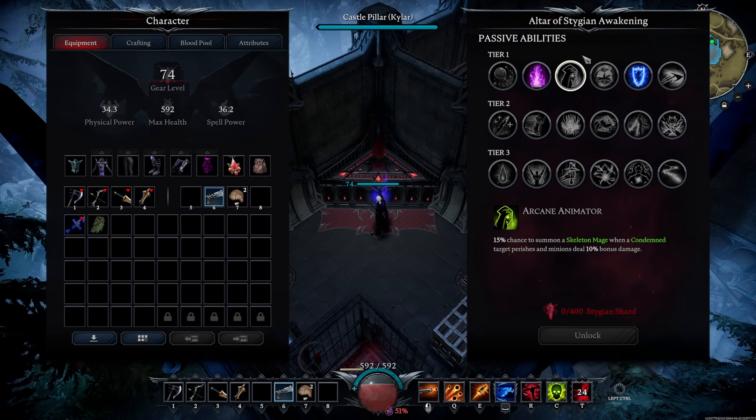Next is Arcane Animator: 15% chance to summon a Skeleton Mage when a condemned target perishes, and minions deal 10% more damage. This is really, really good for skeleton builds or summon builds.